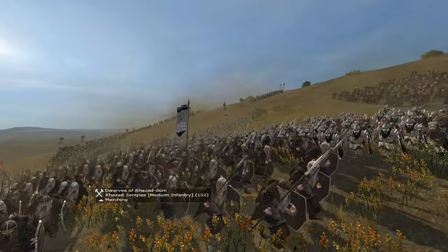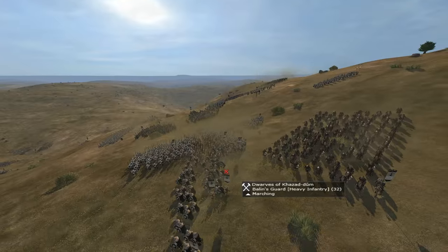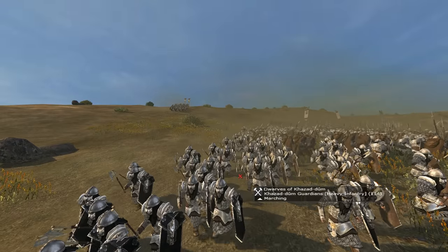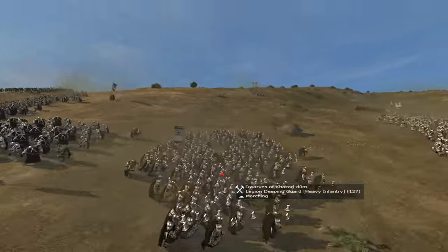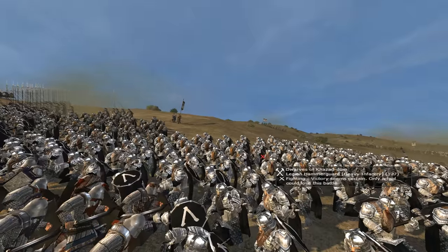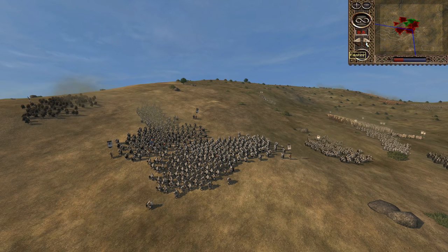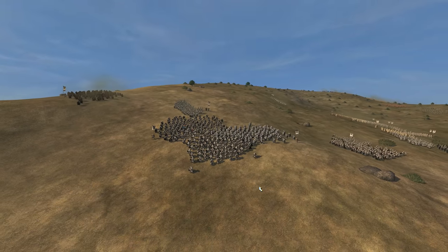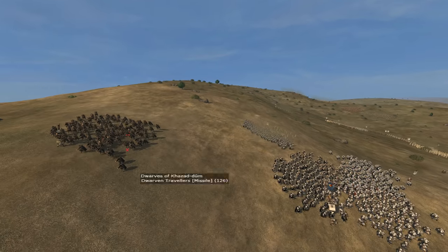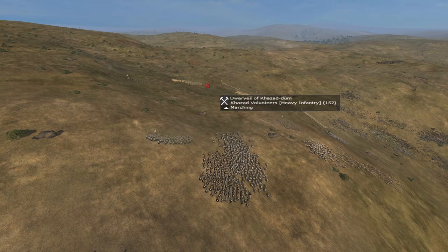Khazad-dûm's armour-piercing units now all use hammers rather than axes — no bearing on stats, but a nice visual quirk added by Hummingbird to differentiate the factions, such as the Hammerguard who used to be called Axeguard. The Hithyaglia Beast Hunters' unit size has been slightly increased, but they are no longer armour-piercing archers, so their arrows no longer have armour-piercing benefits.